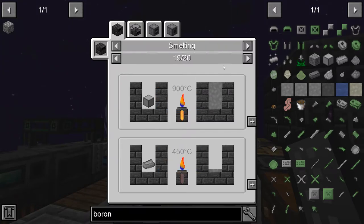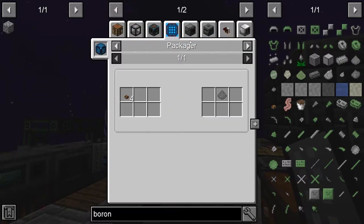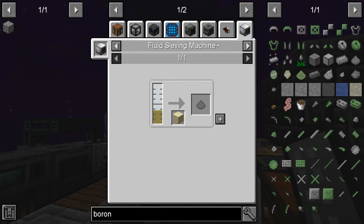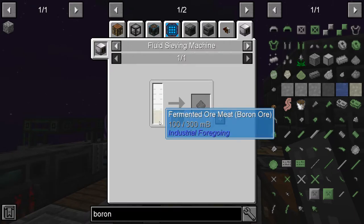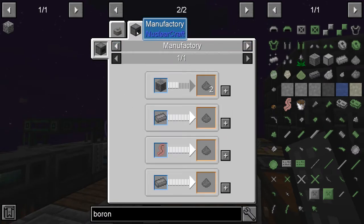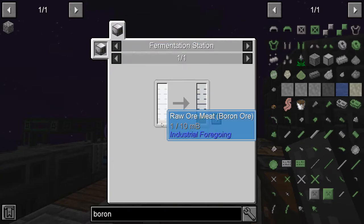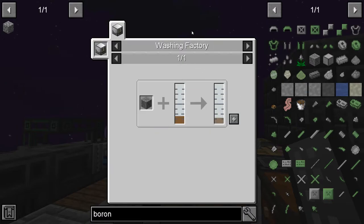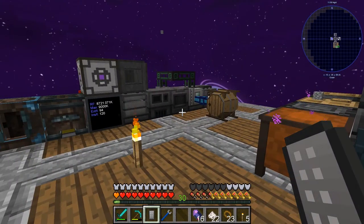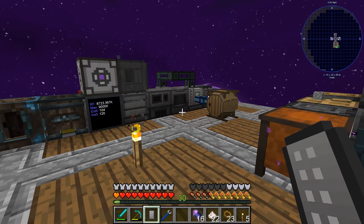Boron dust, boron ingot, boron block... if anybody knows how to do this, please put it in the comments. Wait — there's a fluid sieving machine with fermented ore meat. What is fermented ore meat? A fermentation station with raw ore meat? That's not going to do it. I'm going to have to look around for a bit. How to get ferroboron — it should be easy but I'm just missing it.